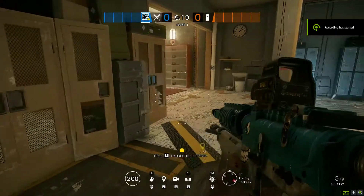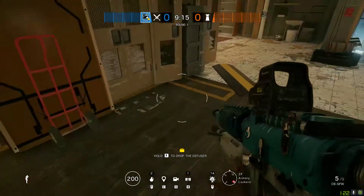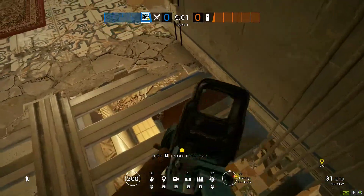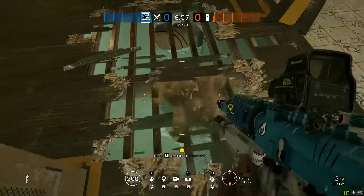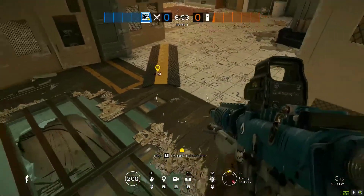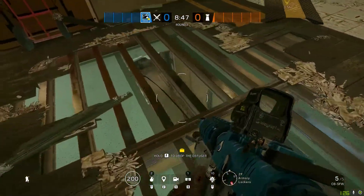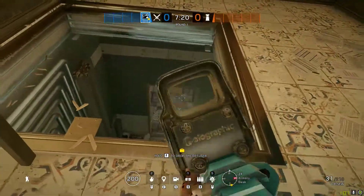With those two holes made in the floor, it gives you great sightlines. If you're having trouble in the site, sometimes this wall might be reinforced with a mirror on it, which could deny your push. What you can do is blow right here — past this yellow beam where it turns into wood instead of tile. You blow right here, which denies that as well. You can also blow the hatch in case you need a drop, and you can watch the hallway a bit.